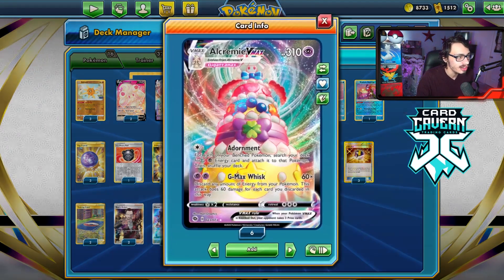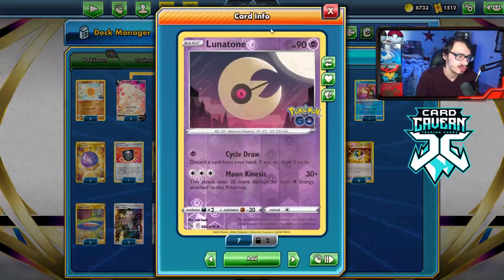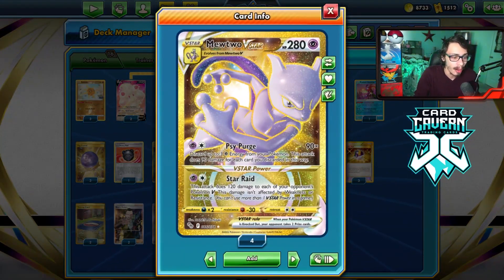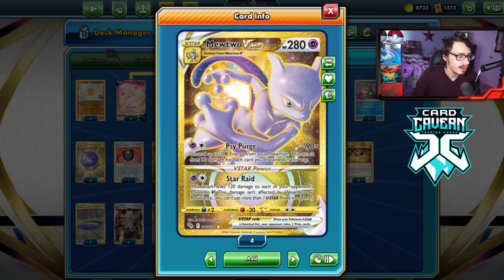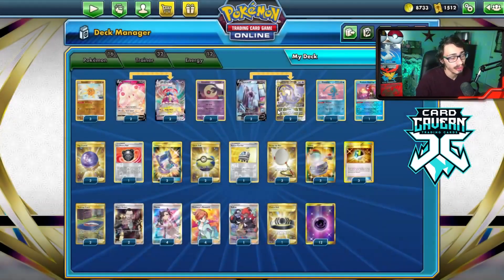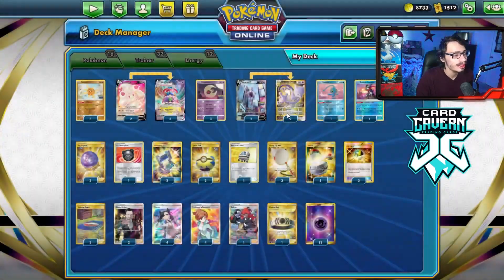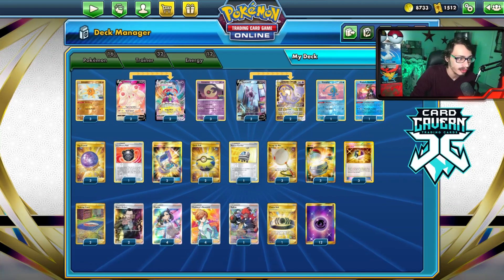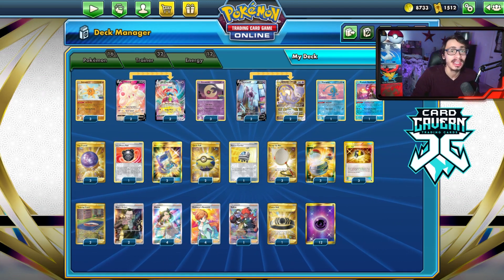There's a lot of good synergy between them. Alcremie's main attack, G-Max Whisk, costs two Psychic energy — you discard any number of energy from your Pokémon, doing 60 damage for each energy discarded. When you combine that with Solrock's ability to put energy on Lunatone, you can just discard energy from Lunatone. We also have Mewtwo V-Star, which is like a better Alcremie in a way, with Psy Purge, which can do up to 270 damage with 3 energy. There's a lot of cool synergies — you can use Star Raid to soften Pokémon up for Alcremie. Mewtwo is a good backup attacker; you force your opponent to take out a VMAX and then two Mewtwos, which can be pretty tough. I thought it was a pretty good deck to post on my birthday, as Alcremie is a cake Pokémon.